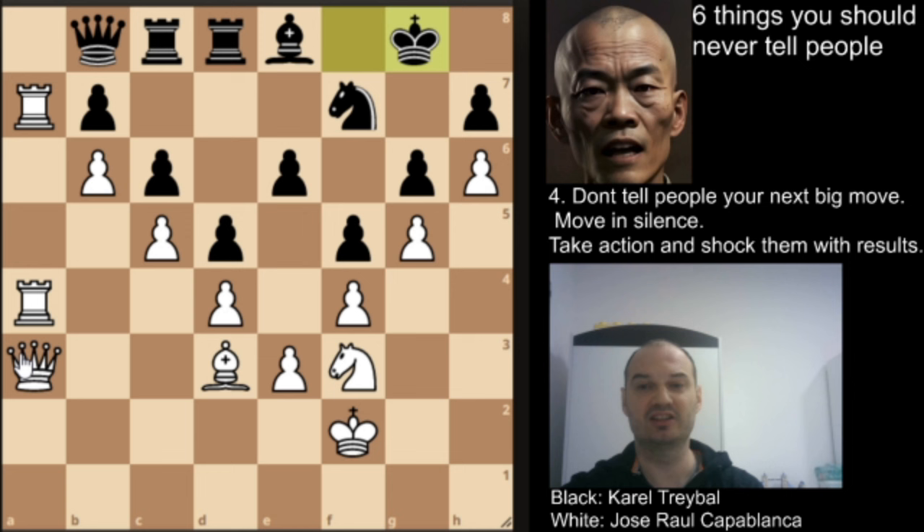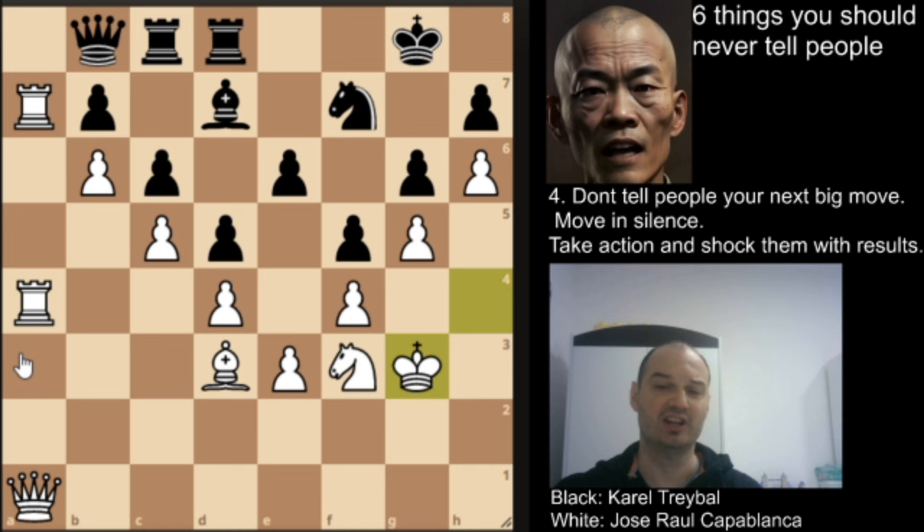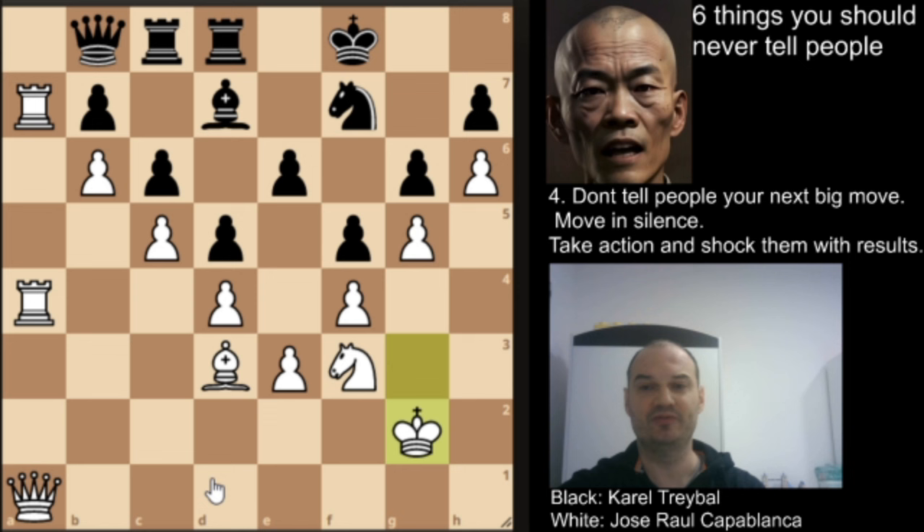Rook to a3 as planned, king to f8. Now there are some interesting moves by Capablanca — he plays with his king. He goes king to h4 and black responds with king to h8. We have queen to a1, king to g8, king to g3. Capablanca would like to consolidate the kingside — maybe he was afraid of some sacrifice — before taking action on the queenside. We have king to f8, king to g2, bishop to a8, and now we'll see how Capablanca breaks this bunker.